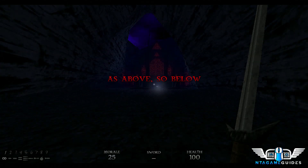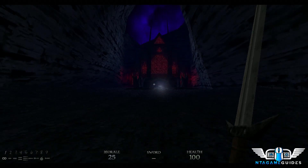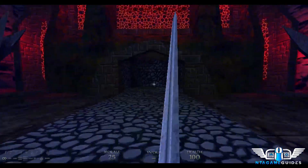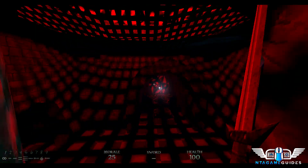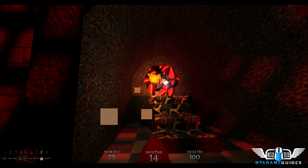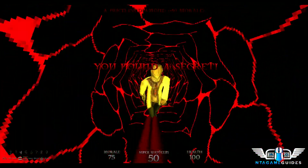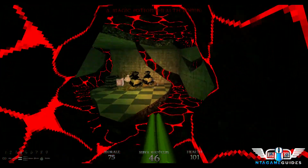Welcome to 'As Above So Below.' This is an interesting level because it has pieces of previous levels injected into it — a cool aesthetic. Drop down here and here's your first secret: use the mortar to bust it open. I like to use the double barrel here. Take out the scientists — there are three of them here and one in the corner.